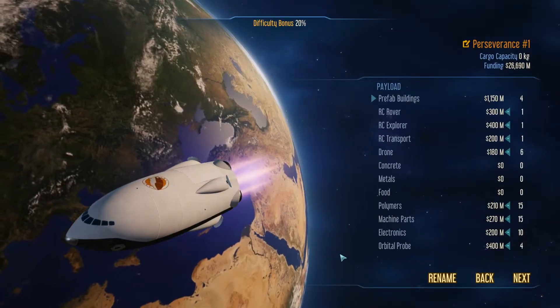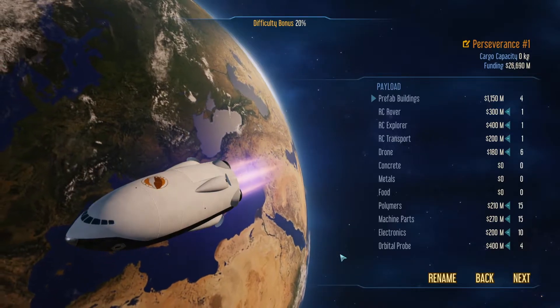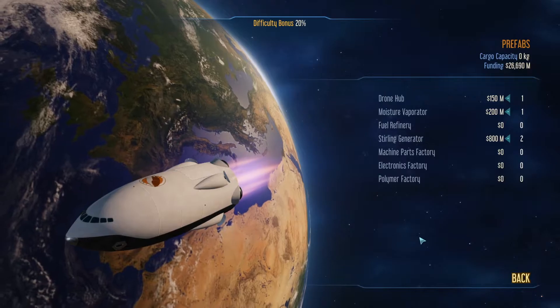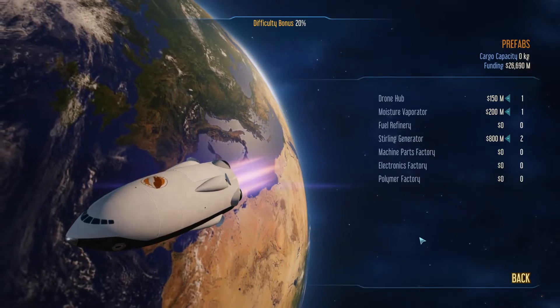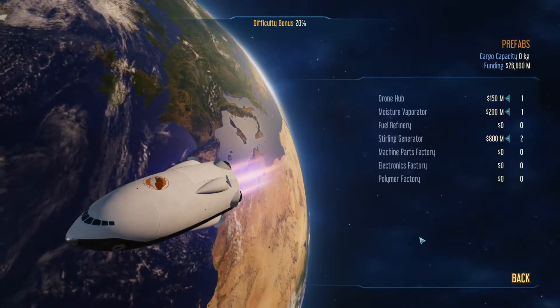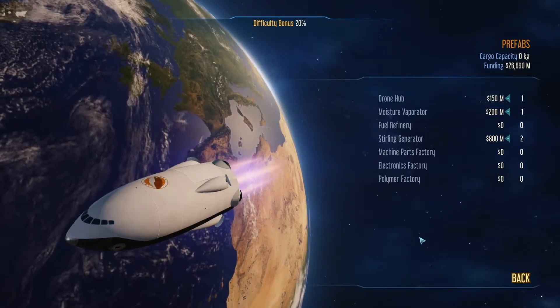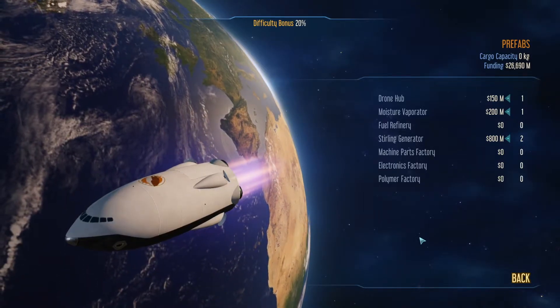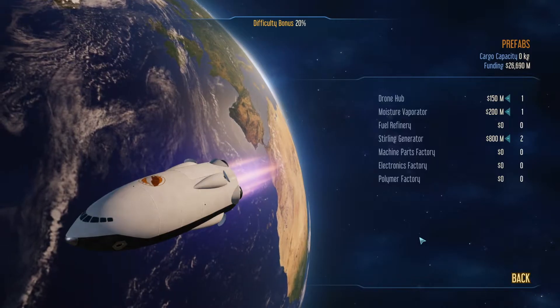Here comes the difficult part: picking what you're going to send to Mars for the very first time. Your prefab buildings are basically in a little capsule where you just add a little bit of space dust and poof, you've got buildings. It's not like that, but you get the idea.